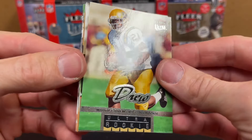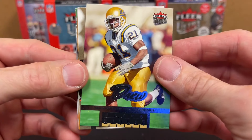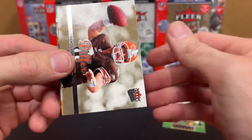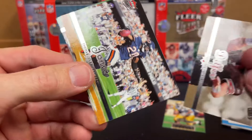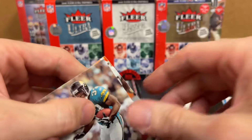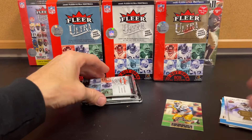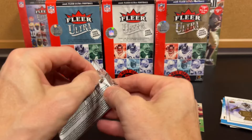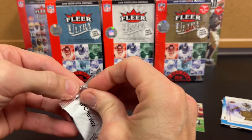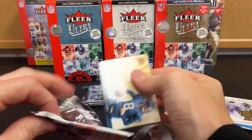We got a Rookie Ultra — Maurice Drew. I'll take it. I'll probably have to sleeve that one up right away. Dilfer. Jones. One ultra rookie so far.